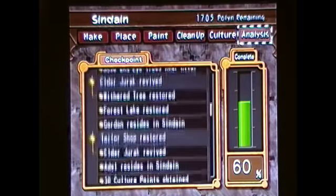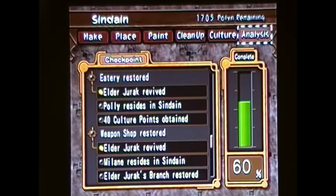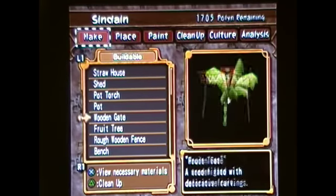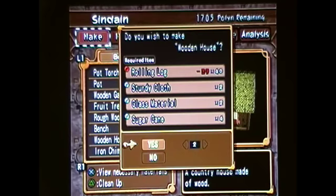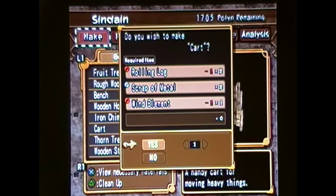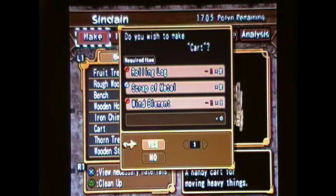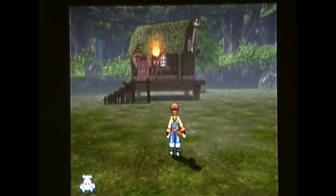Next thing on our list is the eatery — we need to get Polly and Sundane, and we need 40 culture points. For that, we're going to need another wooden house — I need to make two more wooden houses, so I'm going to need 40 rolling logs. I'm also going to need a cart, so I need two wind elements. That's 42 rolling logs and two wind elements. I'll be right back — I gotta go get stuff from Condor.